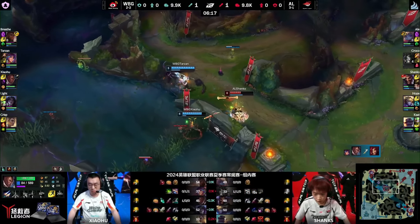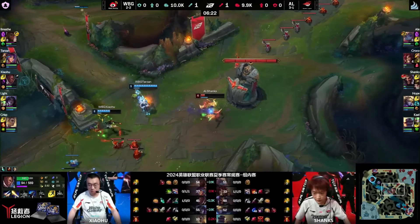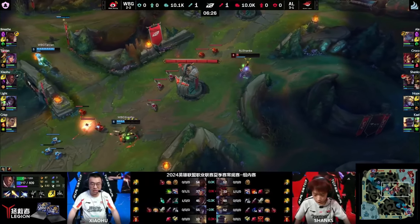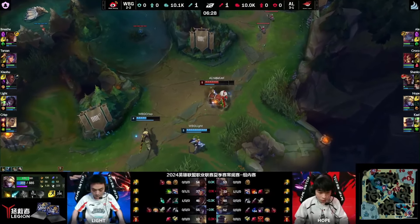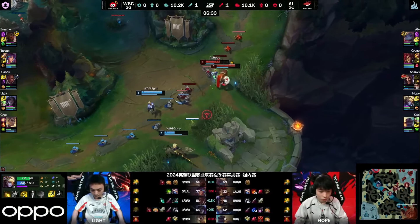He just goes down immediately. What a pounce from Weibo. Now Shanks is in a lot of trouble. He has flash — going to save it for the moment. He stands aside, but now Swirlsleet hits. He flashes afterwards and is going to heal back up after popping. We get a little bit more action than maybe we expected in mid lane.